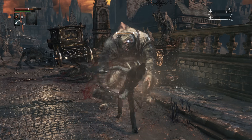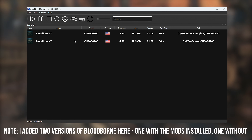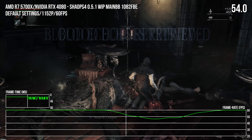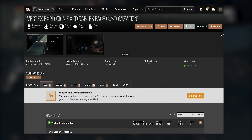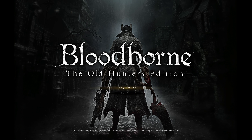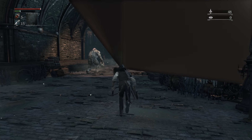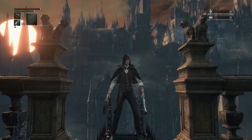Before we get into it, let's take a quick look at the setup. ShadPS4 version 0.51 is in use here via a custom branch from developer Raphael the Great, put together by DiegoLix29. After experimenting with multiple builds, this one works best for my R7 5700X machine paired with an RTX 4080. The only tweak regarded as crucial is the vertex explosion fix mod — installing this sadly disables face customization in the character creation tool, which causes visual bugs without it, otherwise producing huge bursts of geometry spilling from your character's face.